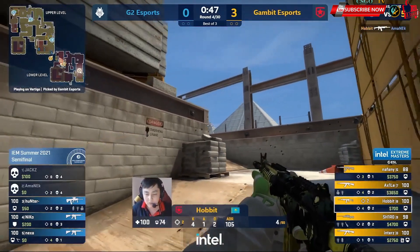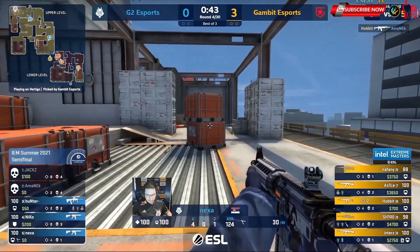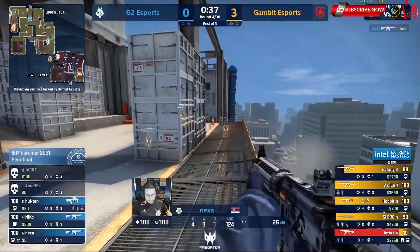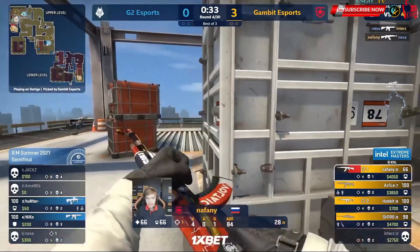He's going to get caught out here — problems, big miss. Amanek falls. Now they can go wherever they desire. It seems like Nexa is at least going to be able to get an early warning. If he could just take a couple with him. He's spotted here, and the bomb spotted as well. Naphany swings in. Nexa cannot get the cross in the right spot.